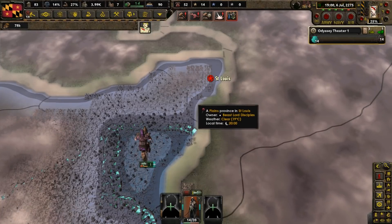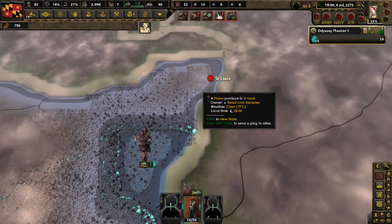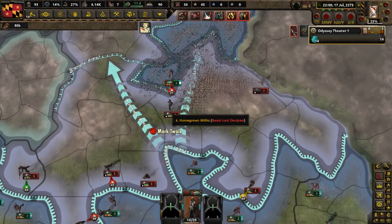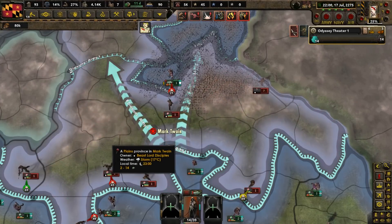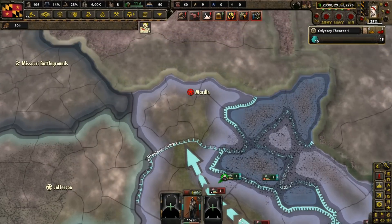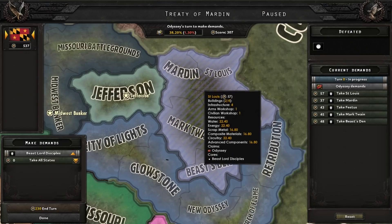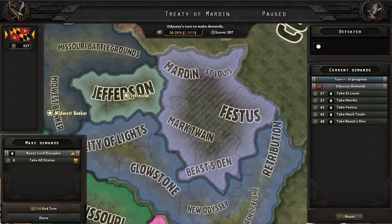Our motorized cataphracts with their motorcycles are making their way to the important city of St. Louis. With the fall of the gateway to the west, now we've got to capture some place called Mark Twain in order to win the war. One more state for us to secure and this should be over. More land for the Odyssey. We are getting closer to our dream of realizing the recreation of the ancient empire Nicholas told the people about.